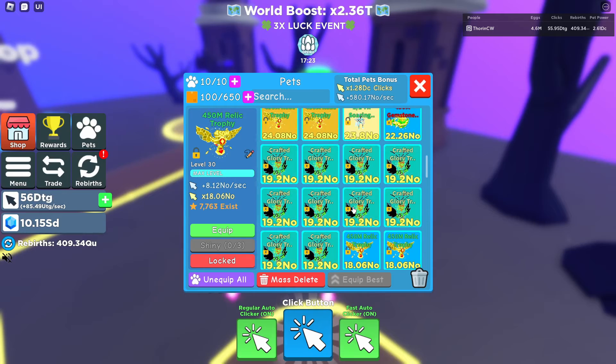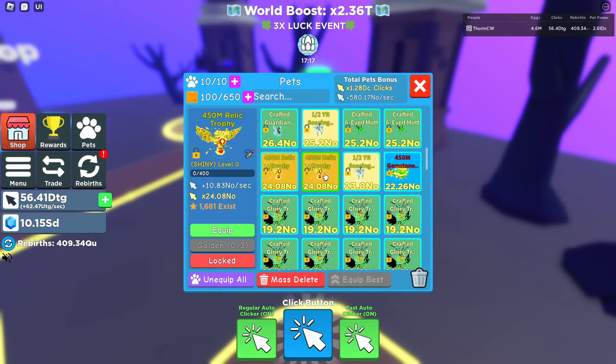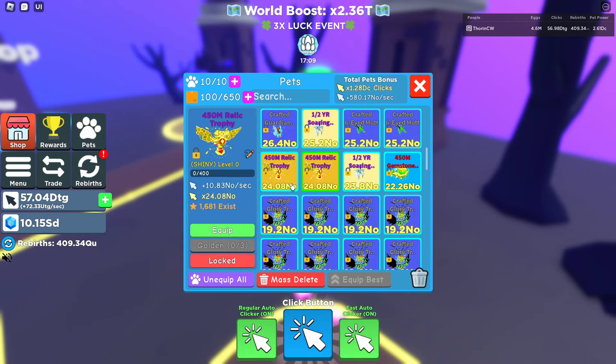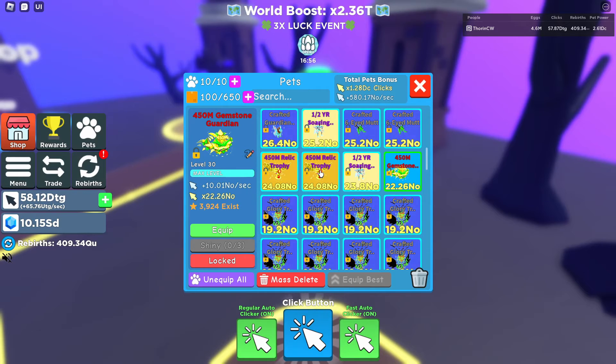I've got three shinies to make a golden. The shiny Relic Trophy gives you 10.83 no a second and 24.08 no clicks — pretty decent. Then there's the 450 mil Gemstone at 0.0071 percent, giving 10.01 no a second and 22.26 no clicks. The shiny Relic Trophy does give slightly more than the Gemstone.